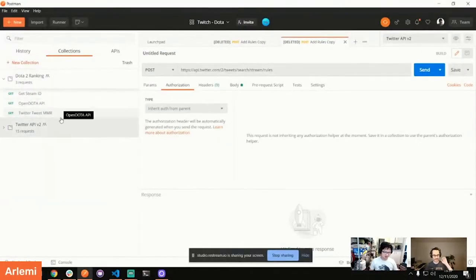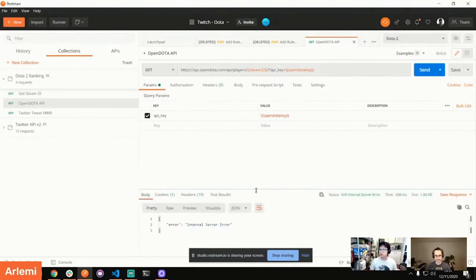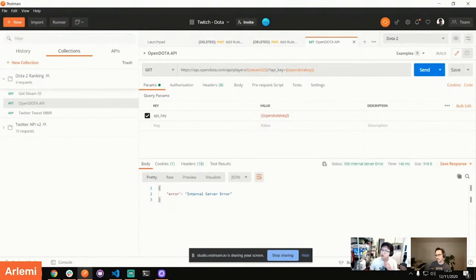Now I'll be able to edit the collection. So what we wanted to do: we need to get the data from the OpenDota call and make sure we get the MMR saved in an environment variable. Let's see if that works. There's an internal server error — interesting. Can you update the account ID in the environment? Yes. Dota 2 environment. The OpenDota API key should be there.